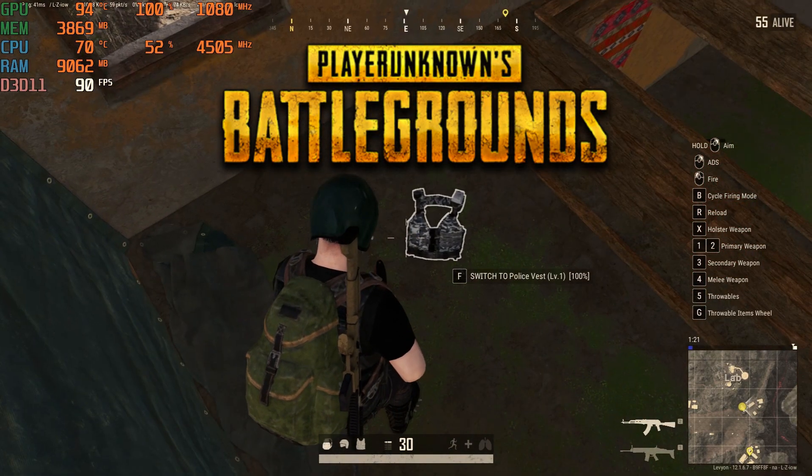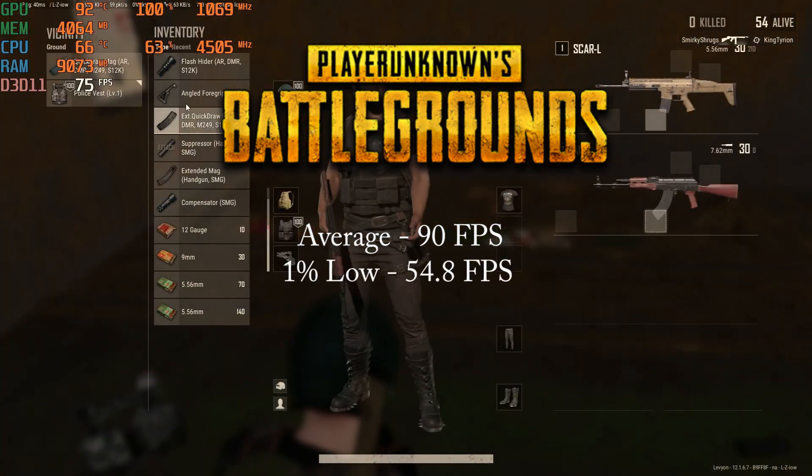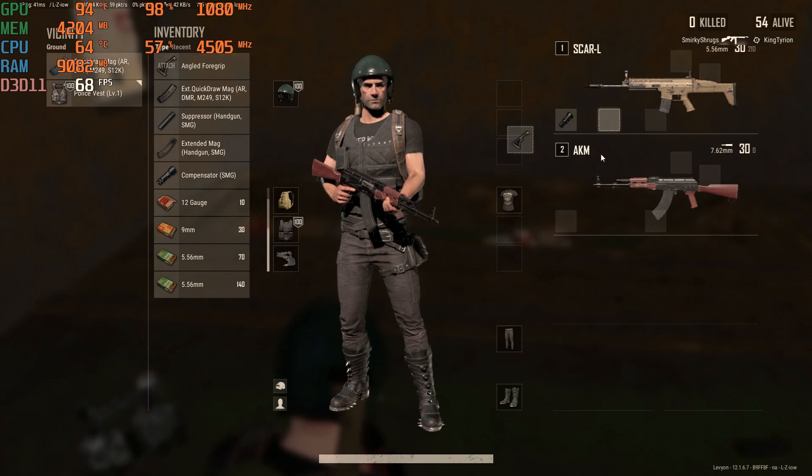PUBG on the high preset got an average of 90 FPS and a 1% low of 54.8 FPS. PUBG ran well though it did have a few dips.